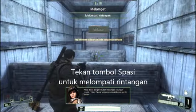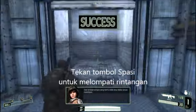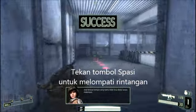You can easily jump over low obstacles. Press the Space bar. There are places that you won't be able to pass without jumping.